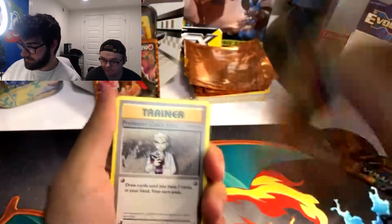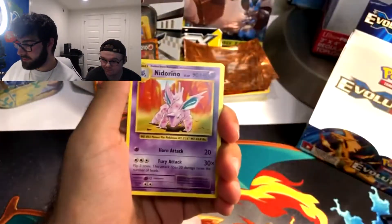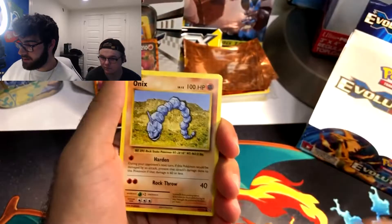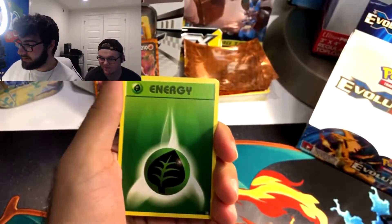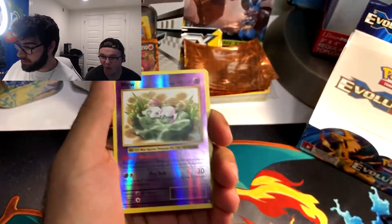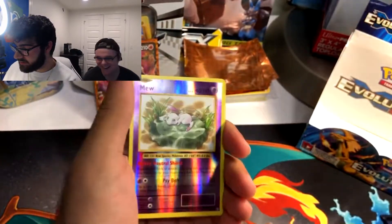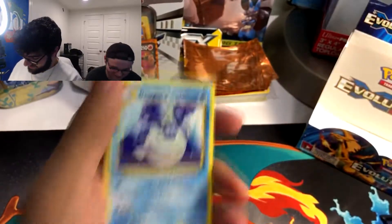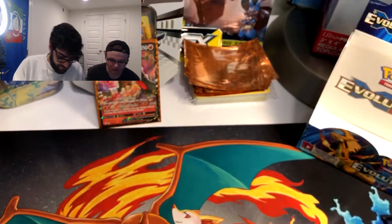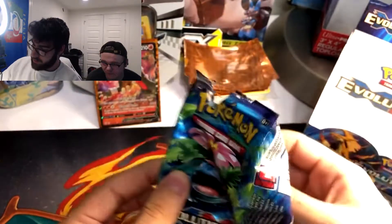Charmeleon, Professor Oak's Hint, Nidorino, Growlithe, Onix, Nidoran, Poliwag. Energy. I like this card — Reverse Holo Mew. And a Dewgong.